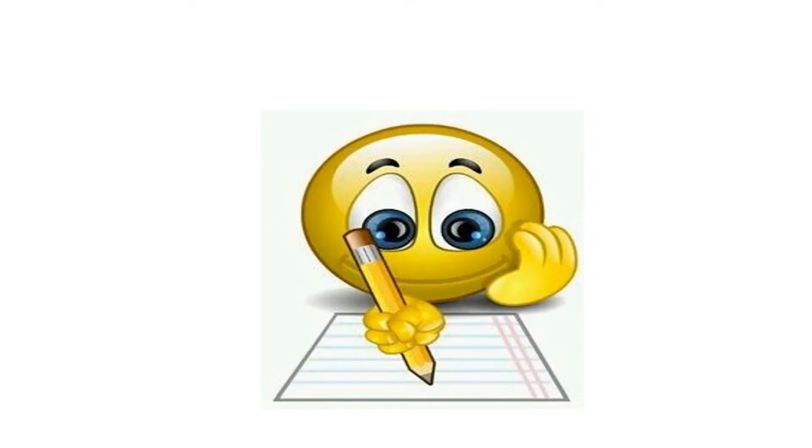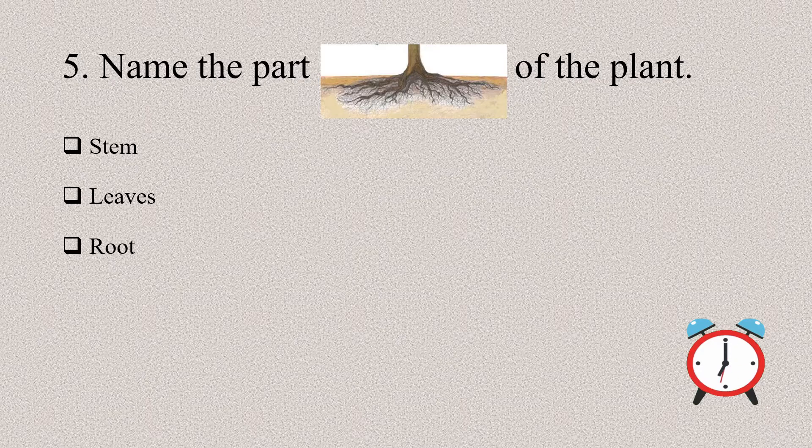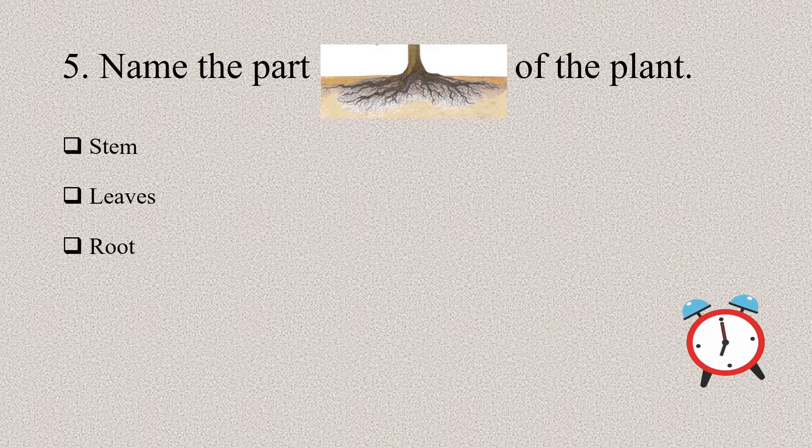Children, hope you are writing the answers. The fourth question is: which plants need support to stand? I'll repeat — which plants need support to stand? The fifth question is: name the part of the plant in the given picture.